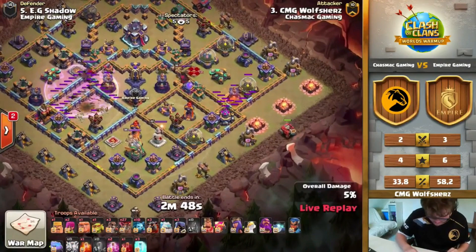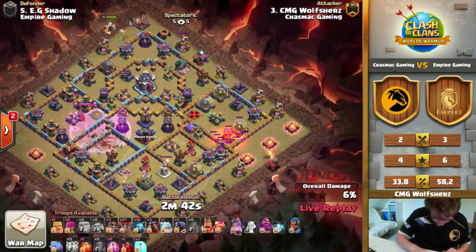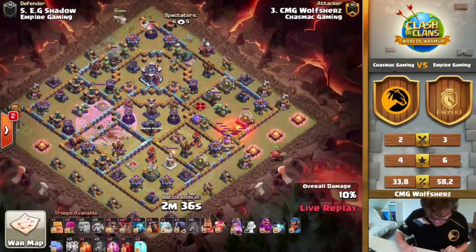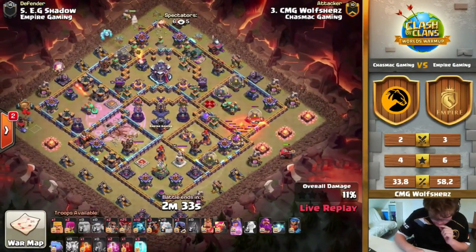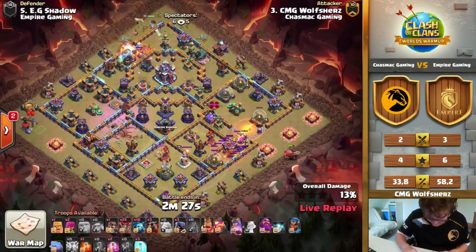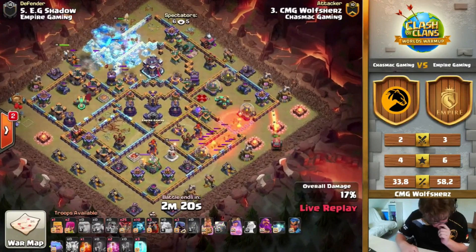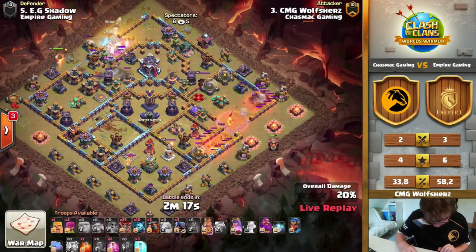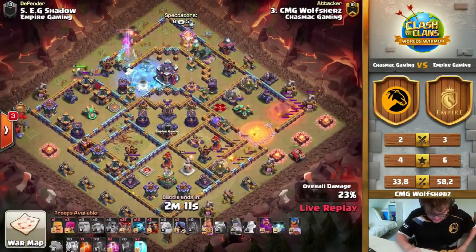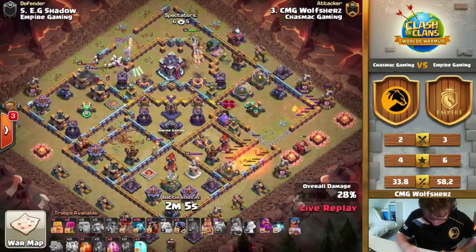Now we're seeing Wolf Shears coming in with a zap lalo. Starting off with a flame flinger — not a log launcher — off to the right side, one of the strongest siege machines for these pro players. We're seeing the queen making her way closer to this town hall with all those clan castles up there and no healers. He really had to protect this queen. The wall breaks are not going as planned — it's not going to open the tunnel like needed. This is going to be tricky to get that town hall.